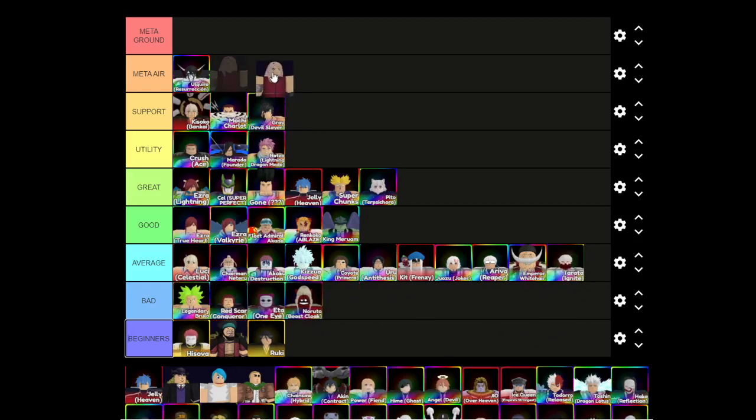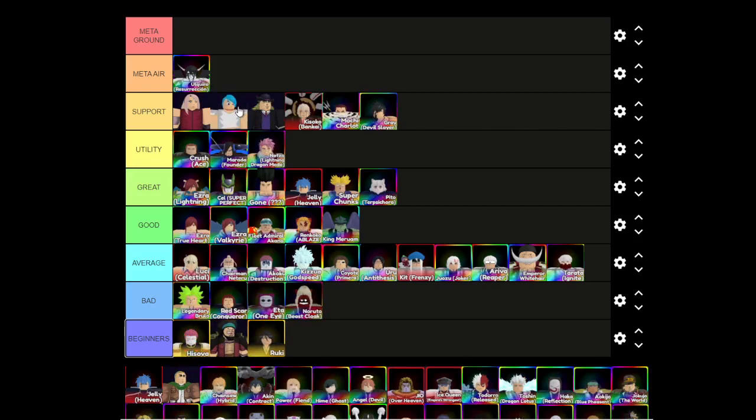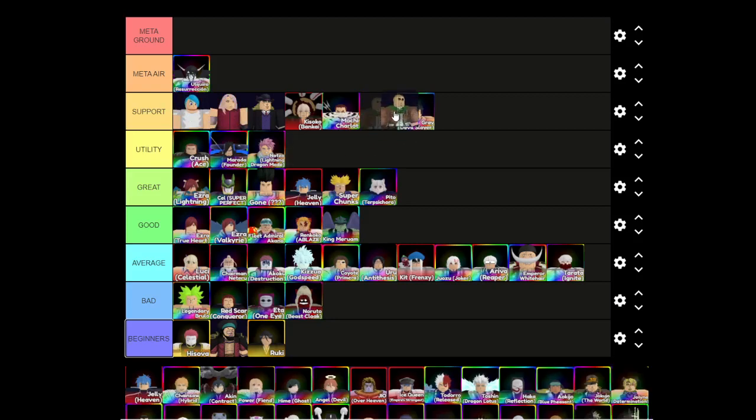Sakura is definitely a meta support — she buffs your units by 10% on placement and she heals your base, actually giving you even more than your max base HP, which is really useful for the new Devil Angel unit. Speedwagon is obviously going to support — you need him for 15-wave farming. Bulma you need for 20-plus wave farming. Both of these are absolutely essential. Erwin buffs your physical units by 25%, which is definitely really helpful.